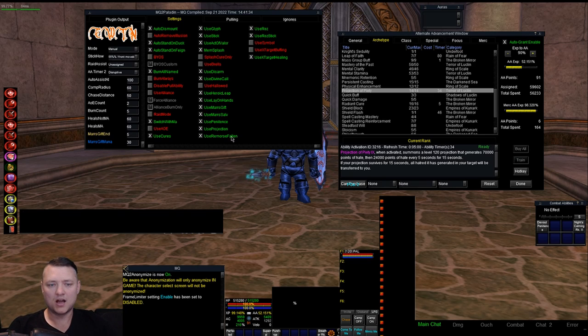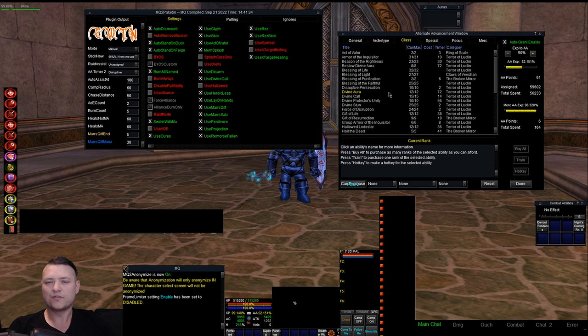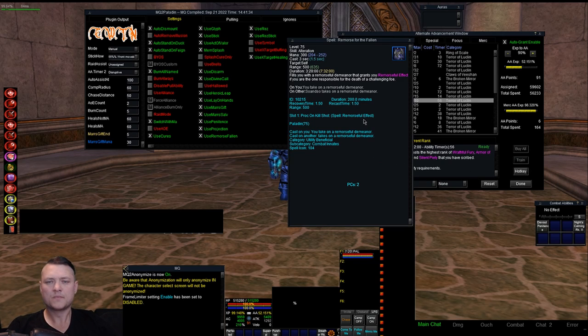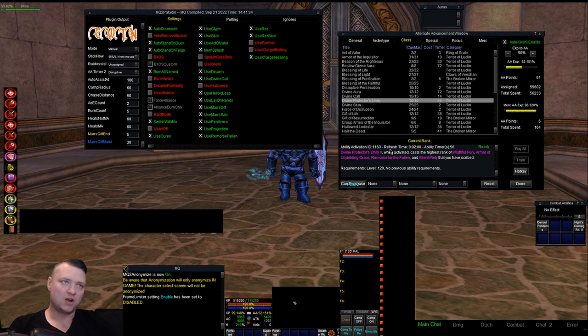Remorse for the Fallen — in current game you're going to have Remorse for the Fallen in your DP Unity, but it's around level 75 and doesn't upgrade, so you don't get Unity stuff until later. If you're lower level and have Remorse for the Fallen, you probably want to enable that. This option allows you to turn it off if you don't want it. This isn't going to do anything if you're higher level since we'll use our DP refresh anyway. Use Rez.